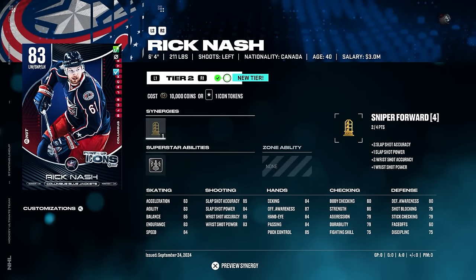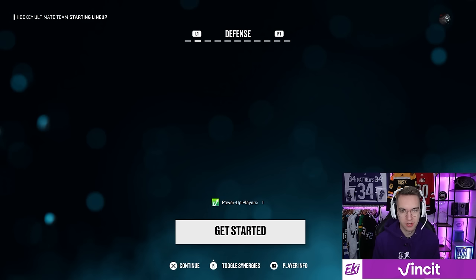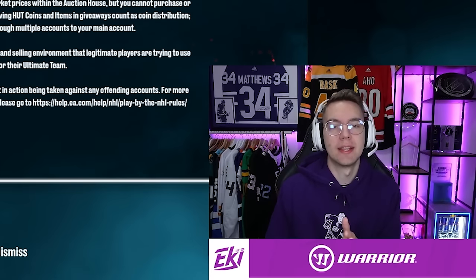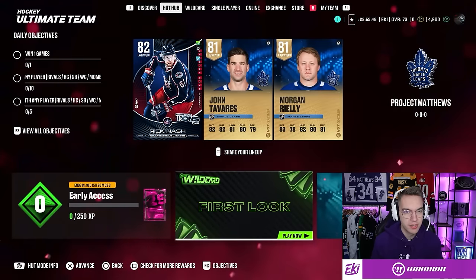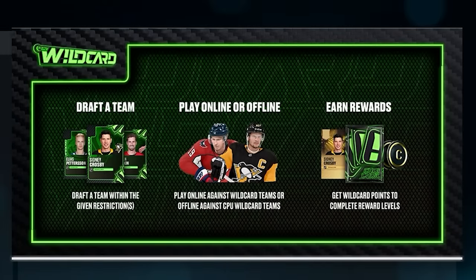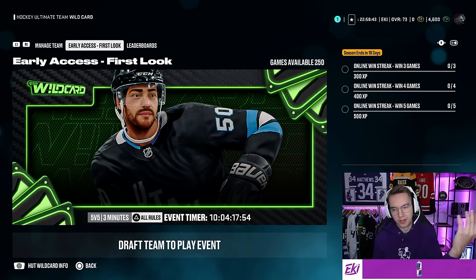Pretty solid. Here's Nobles — I'm guessing this is one of the worst axe factors to get. Obviously the team right now is awful, but I have my pre-order and my loyalty packs. Let's open those, and after that we'll get the series started. The HUT hub is also a bit different this year — there's a new Wild Card game mode, a draft game mode where you build a team given certain restrictions. There are also some daily objectives and other objectives.